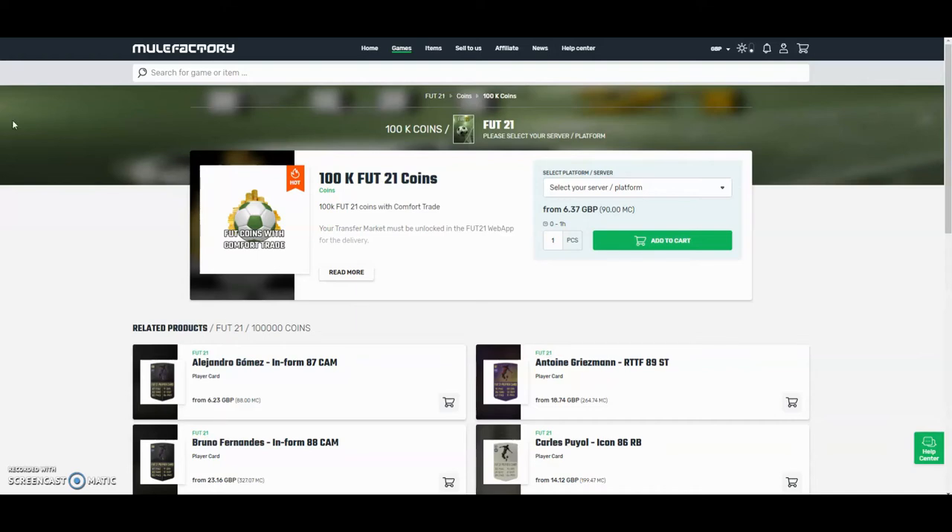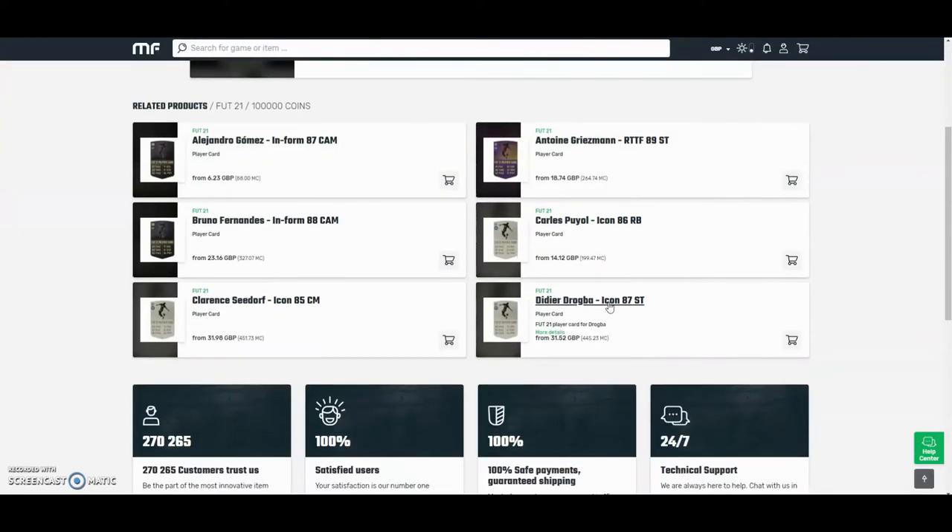The cheapest, most safe coins on the whole internet — check out mulefactory.com and use the code OwenFIFA at checkout for a discount. They have 100% safe comfort trade and also do lots of different deals with coins and different players, as you can see below. Check them out — there's a link in the description.